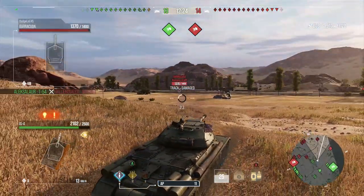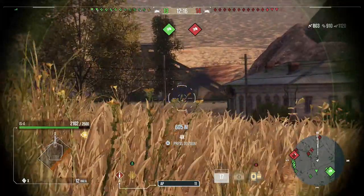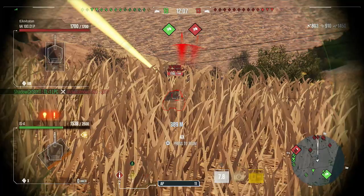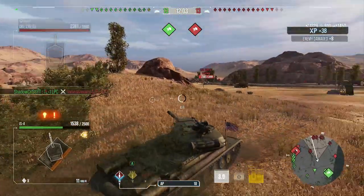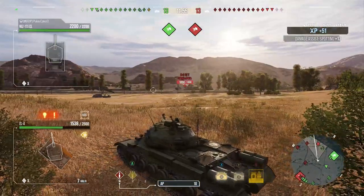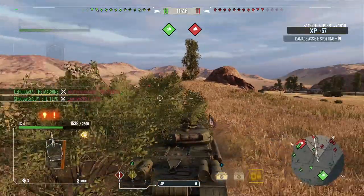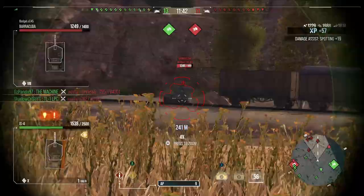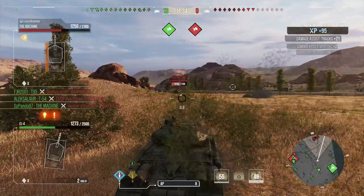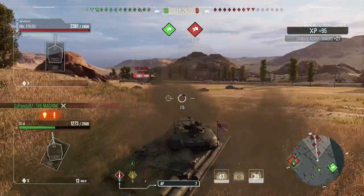Now we've won that side so we can pull back safely. Pay attention to your map — know what you can do and what you can't. I see that light tank but he's just a light tank. The 279e is putting good shots into us. Just keep these guys lit — that's our job right now. Stay alive, keep them lit.